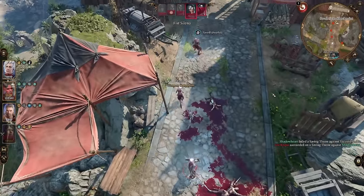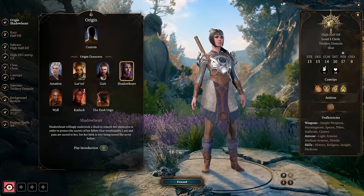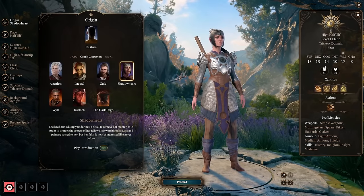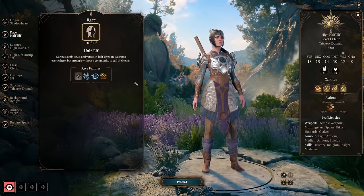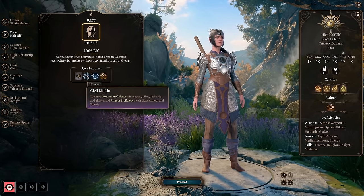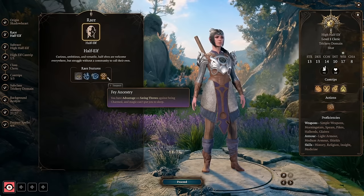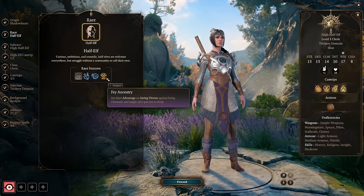You could definitely play this as a custom character, but I made it with Shadowheart in mind, so I'm going to take her through the level progression — and this build would be great for an Origin Shadowheart playthrough as well. Shadowheart is a high half-elf. This gives her proficiency with spears, pikes, halberds, and glaives, as well as light armor and shields, 12 meters of dark vision, advantage on saving throws against being charmed, and she can't be put to sleep by magic.